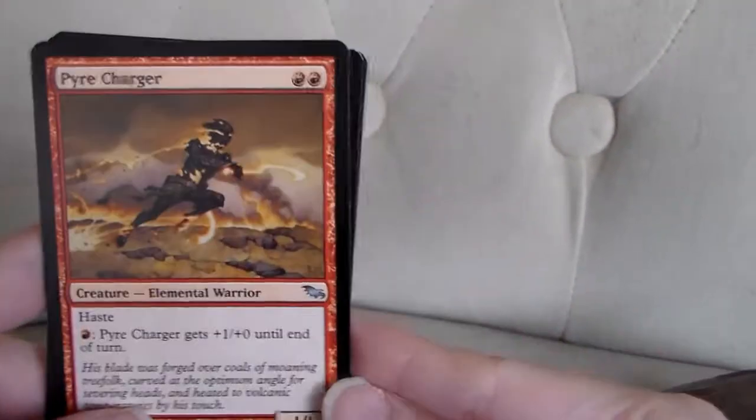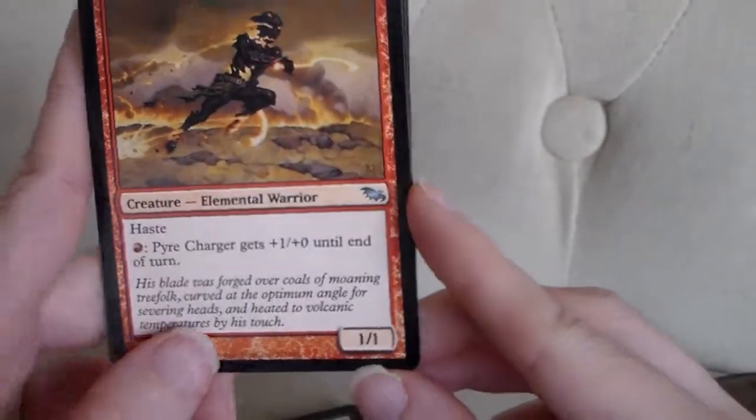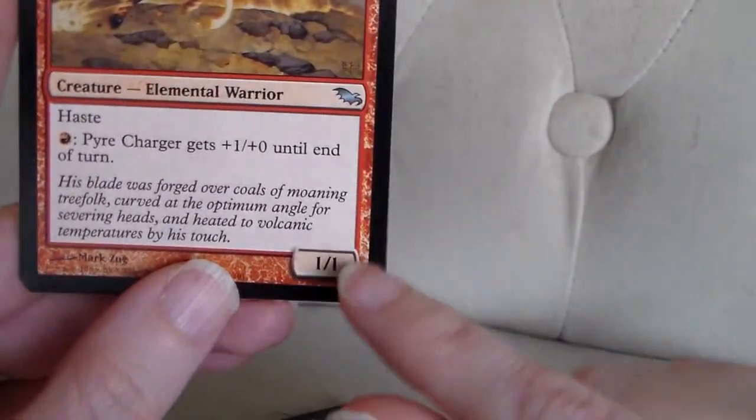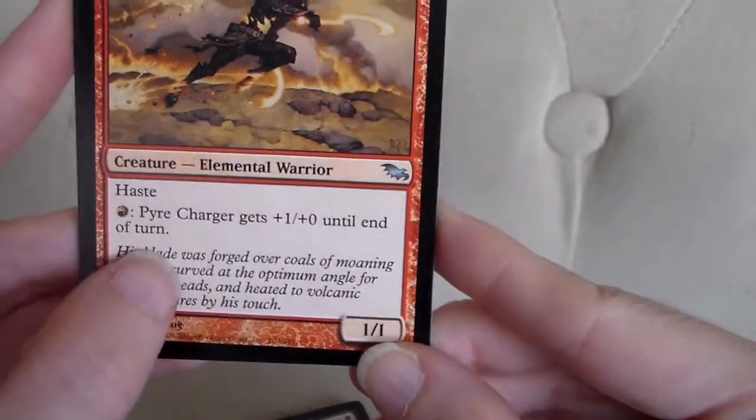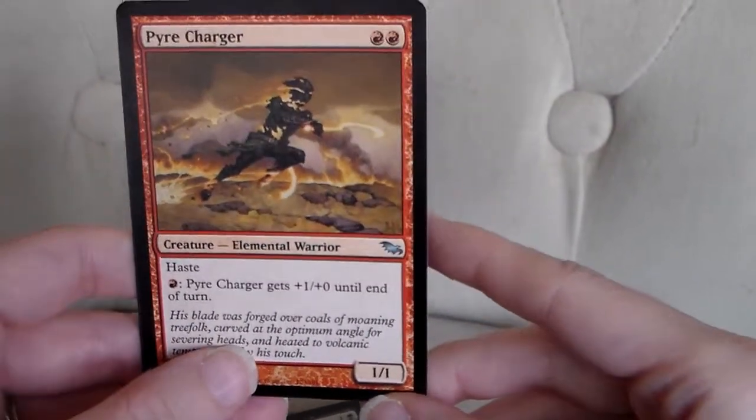The next uncommon: Pyre Charger. Two mountains to play this — it's a creature elemental warrior. It's a 1/1 with haste, and for one mountain, Pyre Charger gets plus one, plus zero until end of turn.